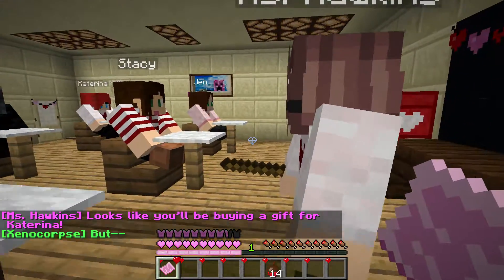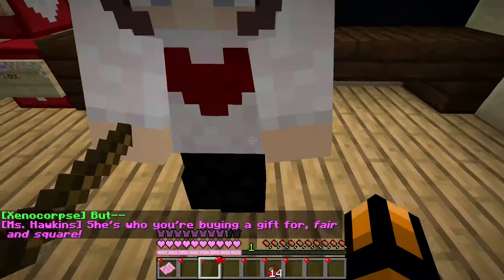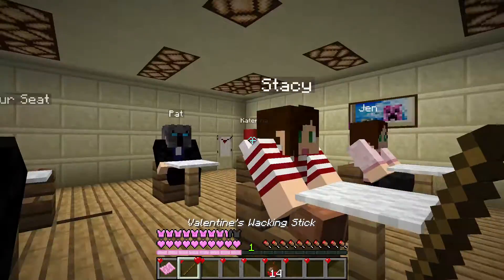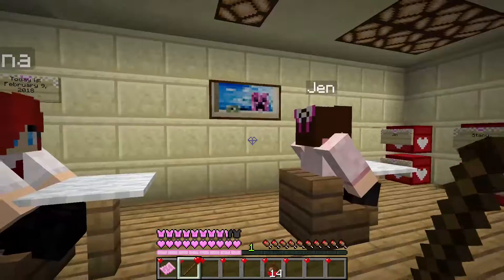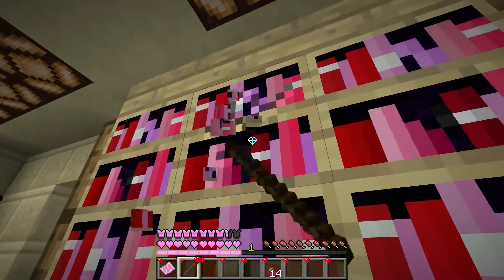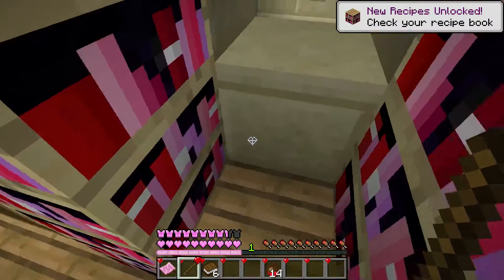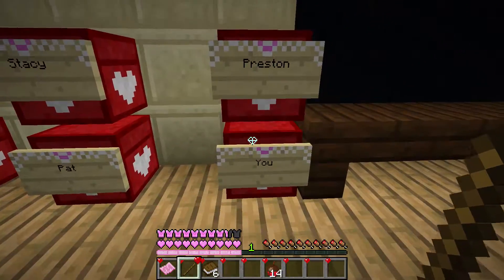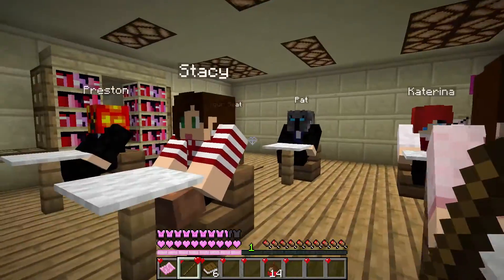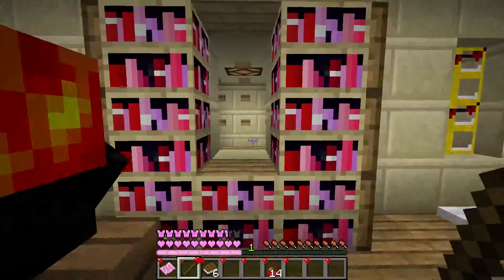I drew Katerina! Looks like I'll be buying a gift for Katerina. I explore the classroom — there are bookshelves I can break, and I can see other students' name tags: Preston, Stacy, Gaming with Jen, Pat. I don't know who Katerina is. I find a lever and pull it down — sweet!